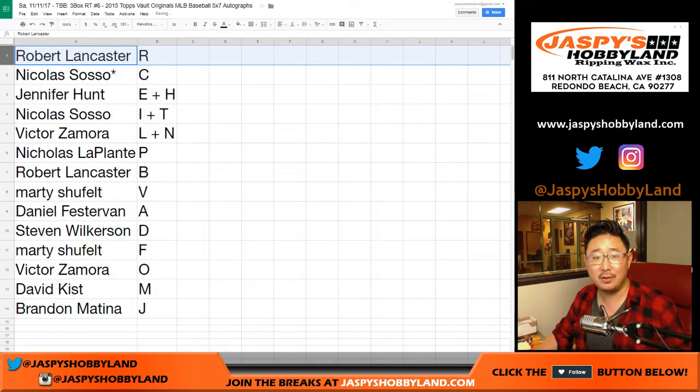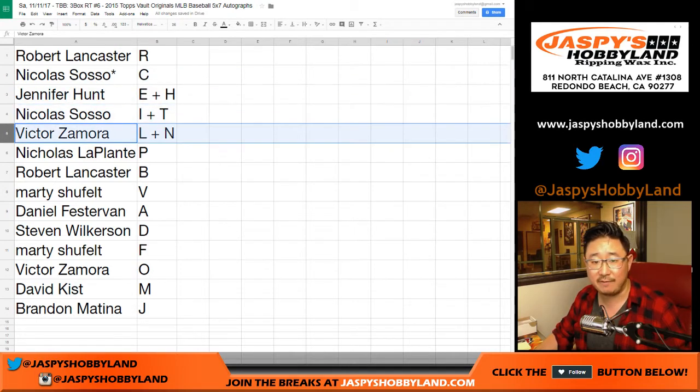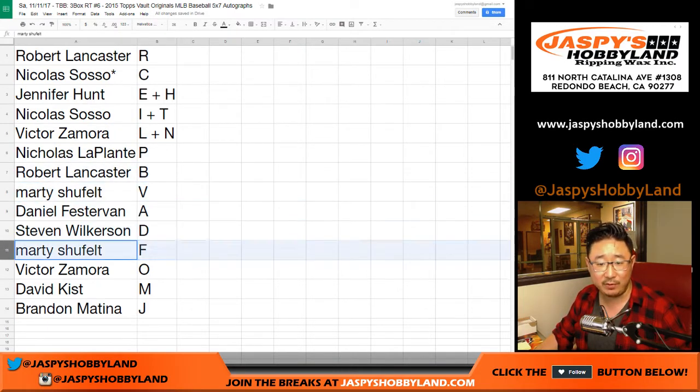Robert with R. Nick S, C with your last Bob Mojo. Jen with E and H. Nick I and T. Victor Z, L and N. Nick LaPlante with P. Rob — or Bob — B. Marty with V. Daniel with A. Steven with D. Marty with F. Victor with O. David with M. Brandon with J.